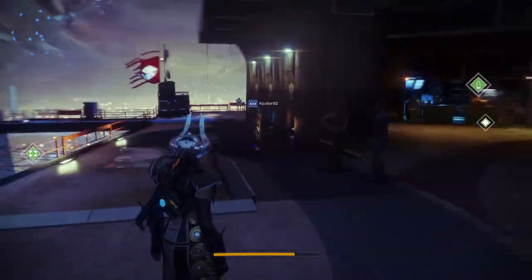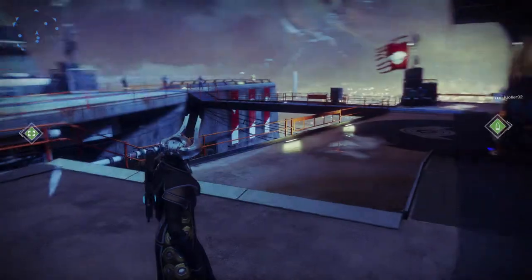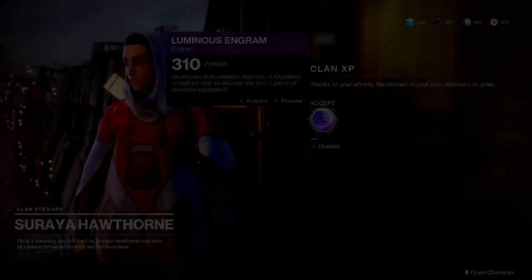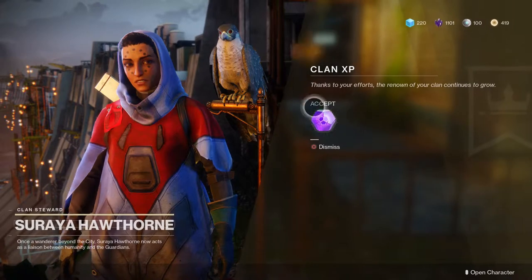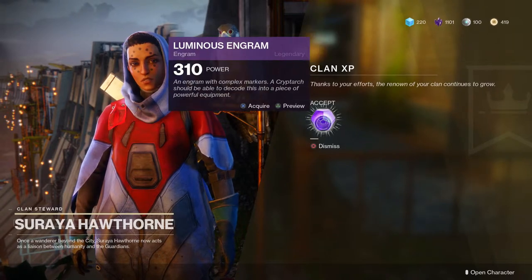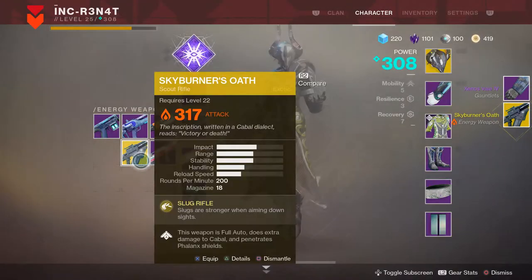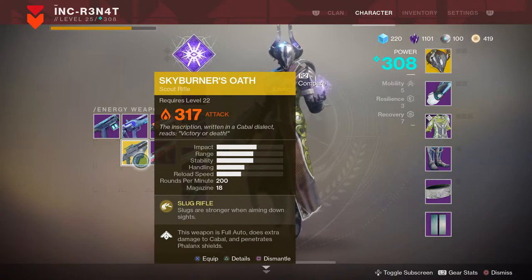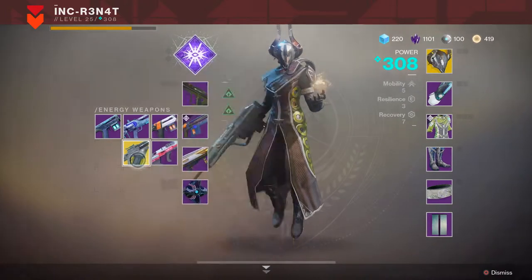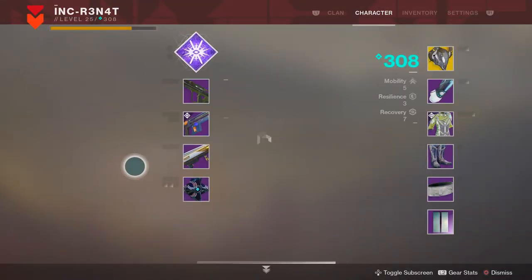Let's go over to the clan vendor. Here we are at the clan vendor and we're going to see if we can get something from the Curse of Osiris DLC. We actually got the Skyburner's Oath — I already have it, but it dropped at power level 312 with the kinetic mod already on it. That's pretty neat.